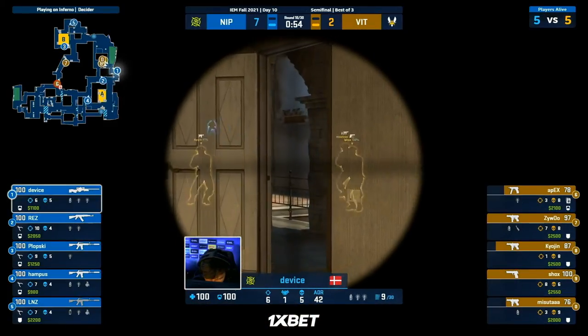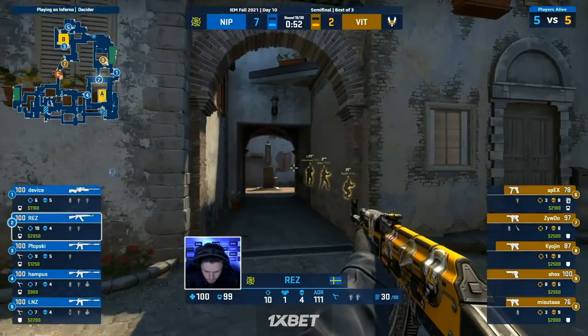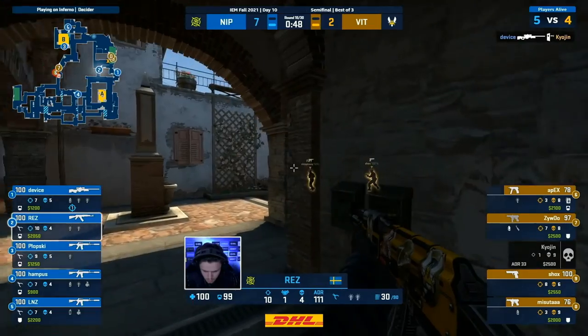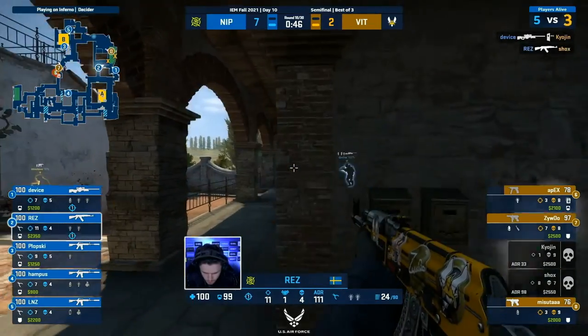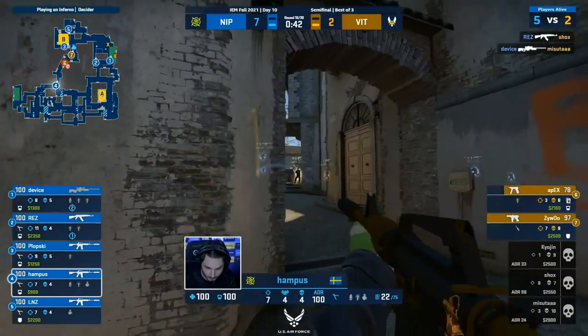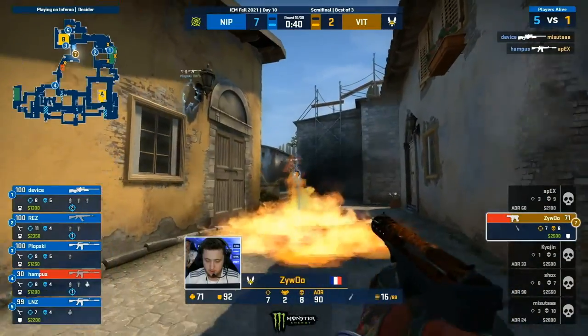It doesn't quite hit the mark on the first, and now multiple targets towards spawn. Res is actually going for a re-aggression through the arch — their backs will be turned trying to avoid Device, but they're not ready for Res. And that's a great handling of the situation — no real threat, not at all.